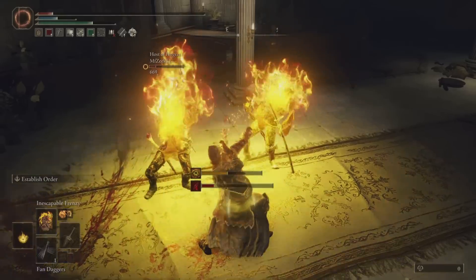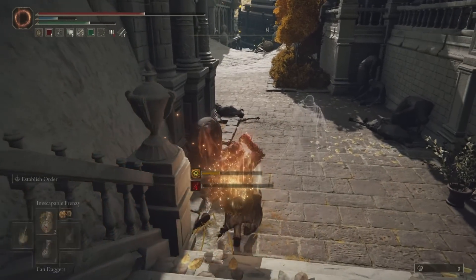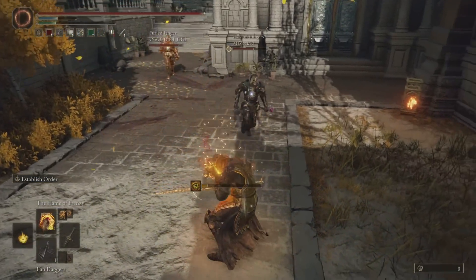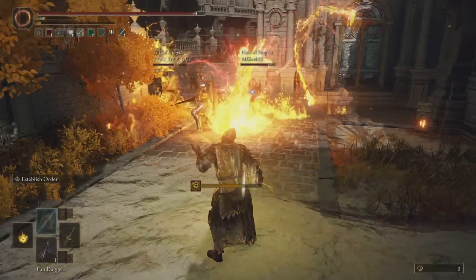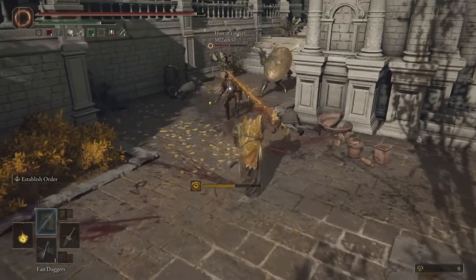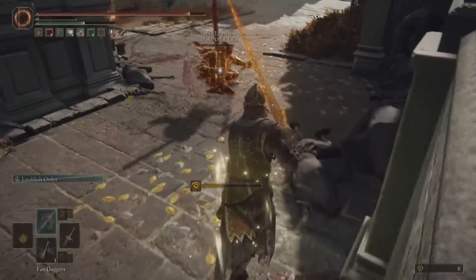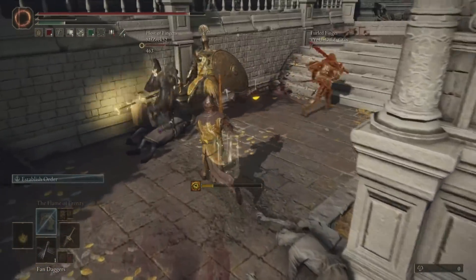The other thing in our Wondrous Physic is the infinite poise flask, so we've got about 10 seconds of infinite poise to grab people with Inescapable Frenzy. Unendurable Frenzy with the infinite FP flask is fantastic, but it will eat away at your FP pretty quickly. Flame of Frenzy is much more FP efficient than Unendurable Frenzy, but Unendurable Frenzy definitely has its place.